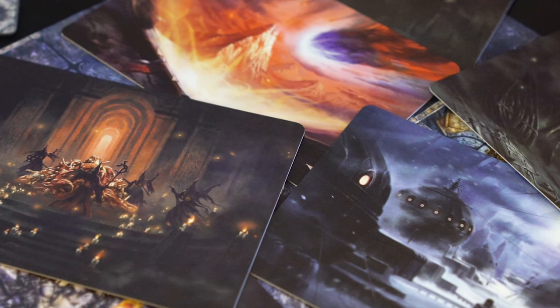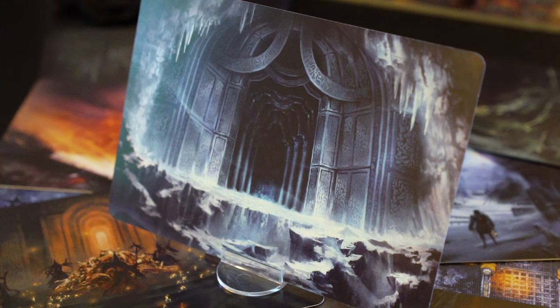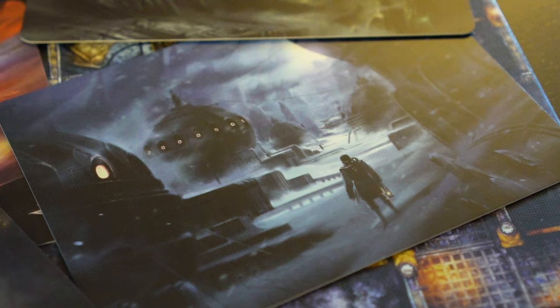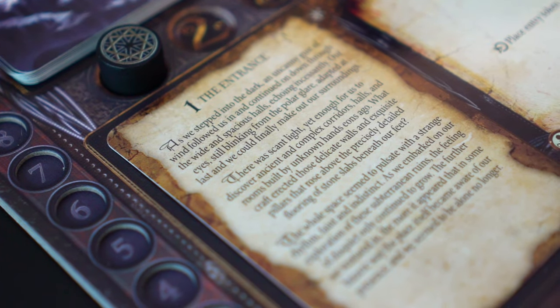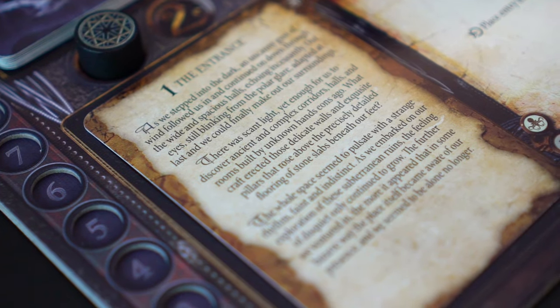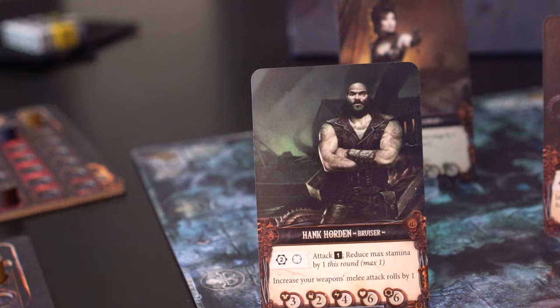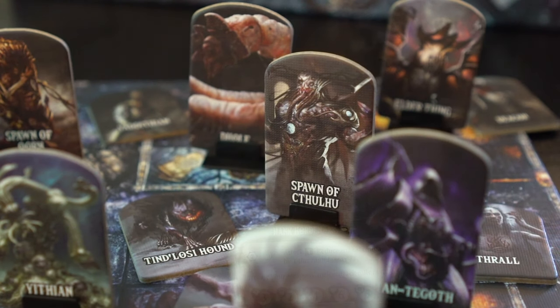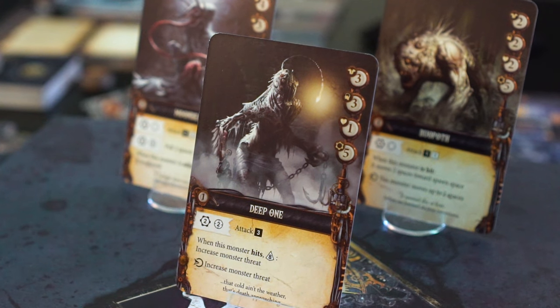The game comes with a few scenarios for you and your friends to be massacred in, the first of these being Horror in the Ice. During these scenarios, players will embark upon a series of chapter cards that must be successfully completed in order to reach the endgame. If one of your compatriots falls to the mythos, they aren't left out of the game, but return to gain control of the monsters, encouraging the living explorers to find solace in death as well.